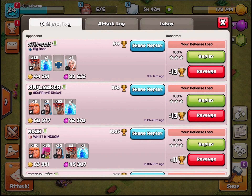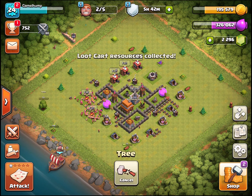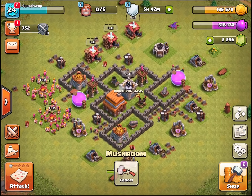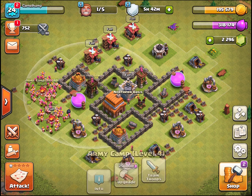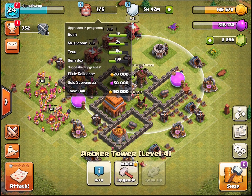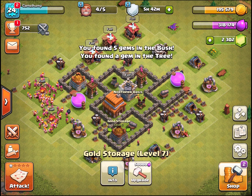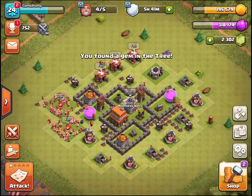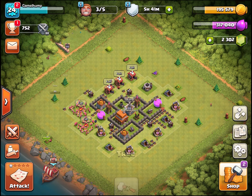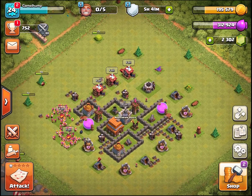I had a storage up here for a while but swapped it out for the builder hut and put two on this side because there weren't enough walls — we ran out of walls on both sides. The spring traps and bombs went there, and everywhere else is sealed up nicely. It's not been working out because I haven't played in a while, so I've had a lot of loot attracting heavier armies.